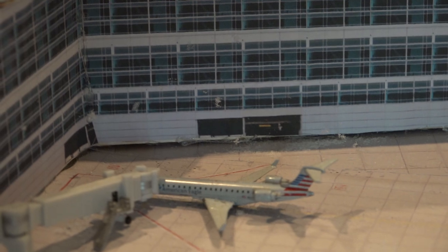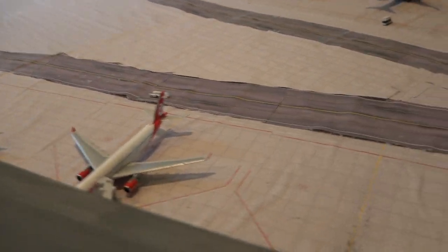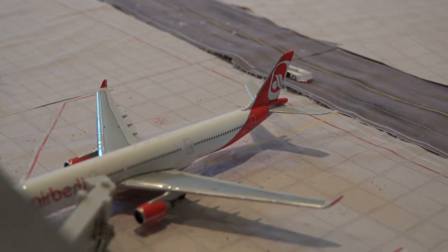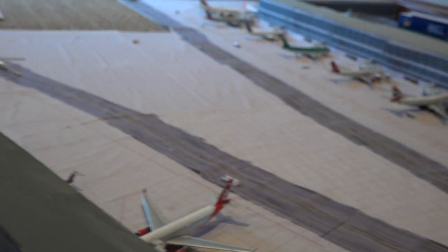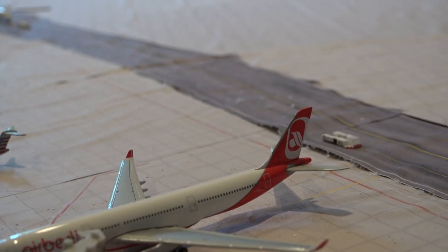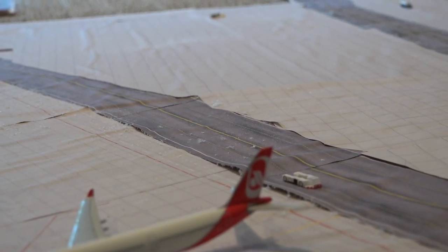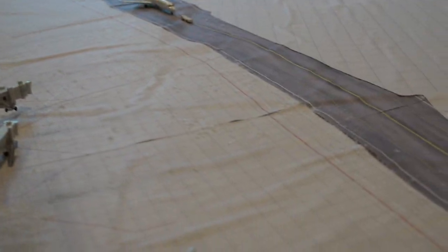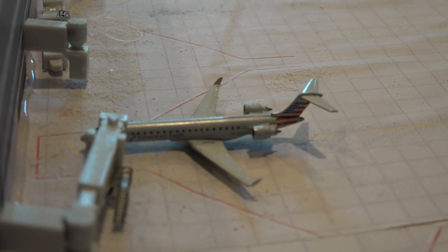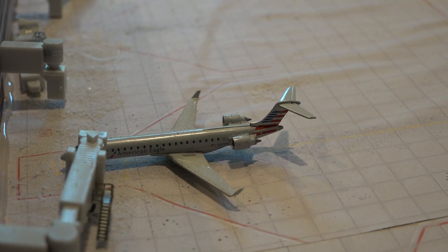This one's going to be leaving 18 minutes late for Cleveland — CRJ-700 American Eagle. Right here we have an Air Berlin A330-300 heading out to Berlin, leaving 28 minutes late. And our last aircraft at this terminal, an American Eagle CRJ-700, is going to be leaving 28 minutes late for Providence.